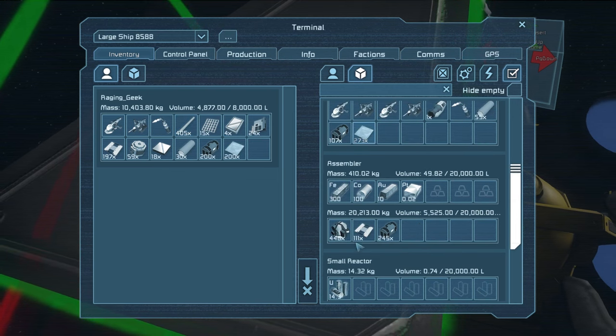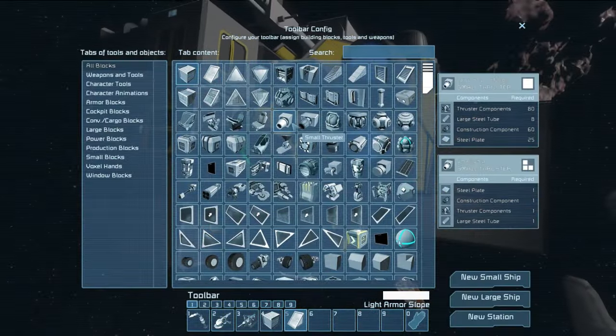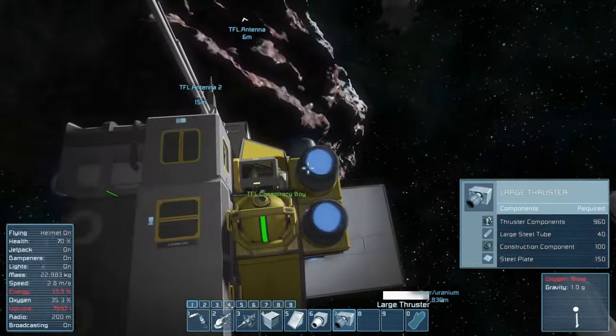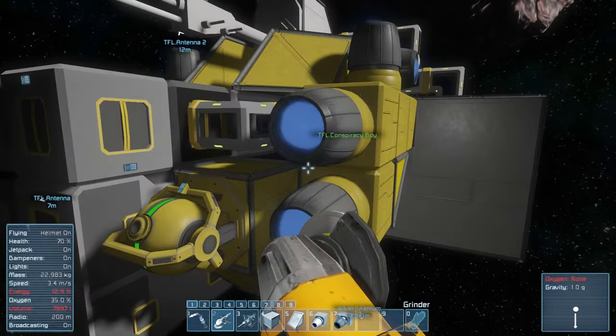Alright, so what do you want me to do? Do you feel like helping me throw some thrusters on this thing? I can load them with materials — you wanna help me weld them? Maybe tell me if you like the design. We need to park this thing on the asteroid and make it our platform. Yep — there's one thing I wanna do right now though.